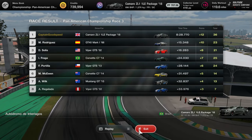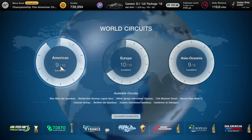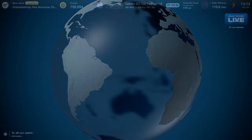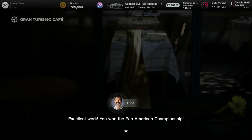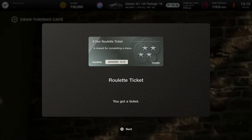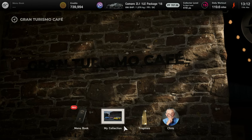That was a really good race, really enjoyed that. Hopefully you are enjoying the steady improvements. Let's head back to Luca now and see how he's doing. Excellent work — you won the Pan America Championship! I've also got your reward ready for you, so we get a four-star roulette ticket. And we want to upgrade the Porsche — now we unlock Spa.